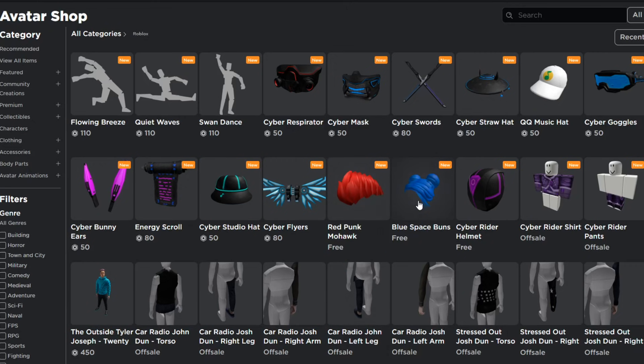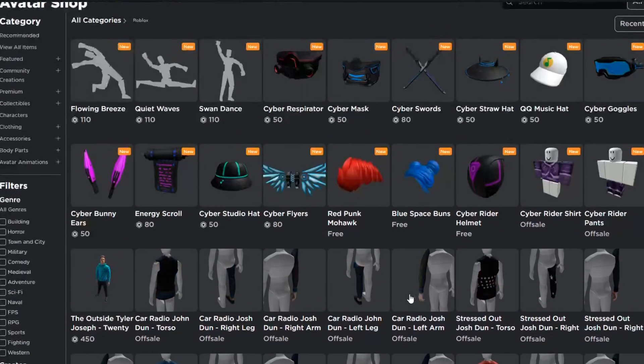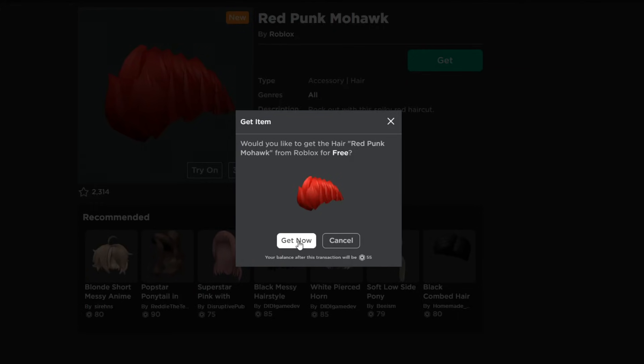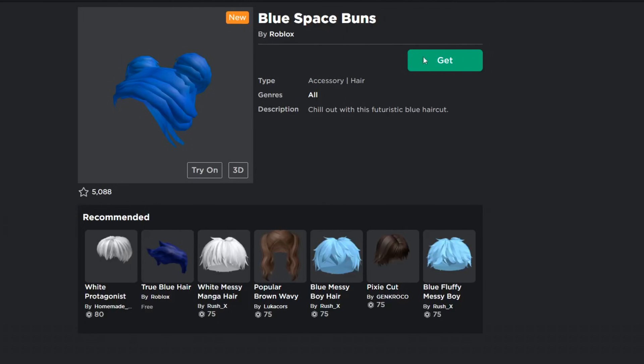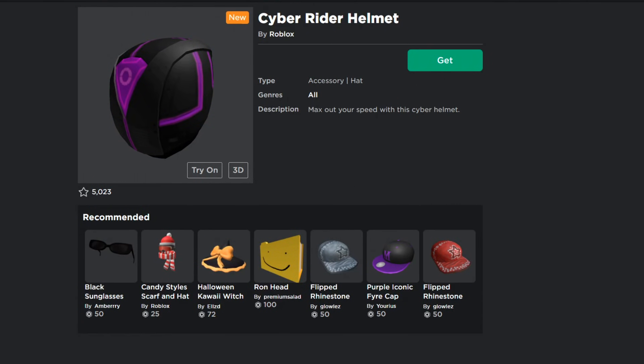The free items are the Red Punk Mohawk, the Blue Space Buns, the Cyber Rider Helmet, and the Cyber Rider Shirt. There's also another hat that's 50 Robux, so there are three items you can get for free. Let's go ahead and get them — grab the Space Buns and the Helmet by clicking 'Get Now.'